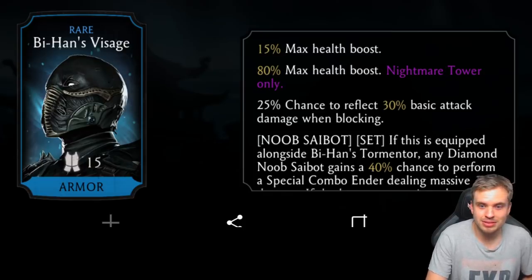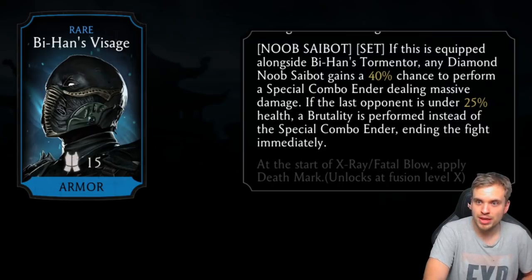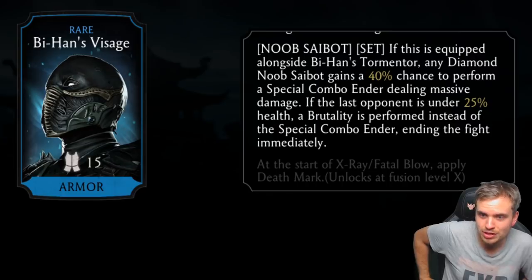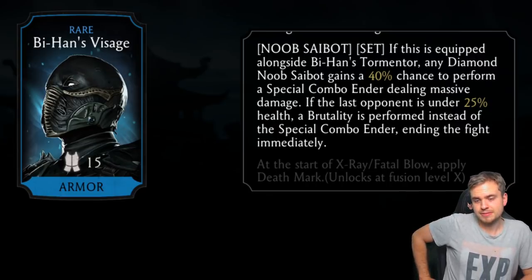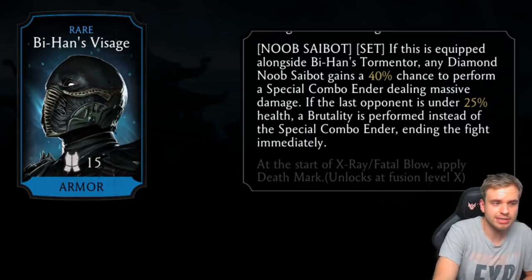If this is equipped alongside Bihan Tormentor, any Diamond Noob Saibot gains a 40% chance — basically a brutality. At the start of X-ray or fatal blow, apply death mark. I thought Noob Saibot always does that on every special attack anyway — this is a rare piece so it's not as exciting, but it's still pretty cool.